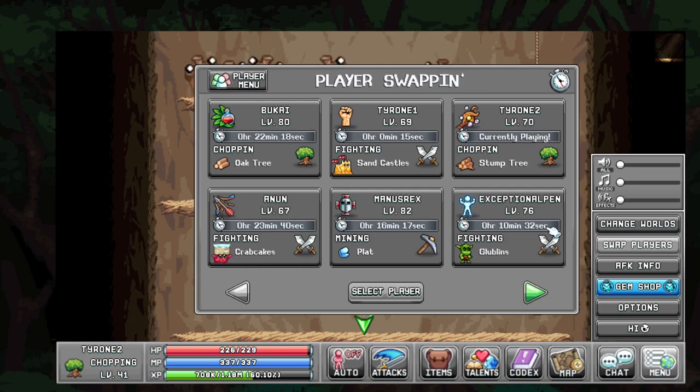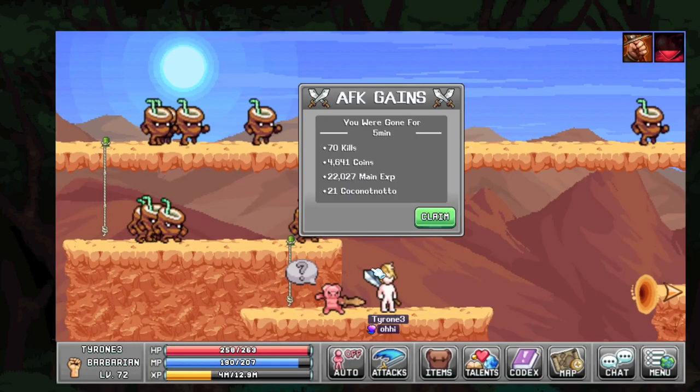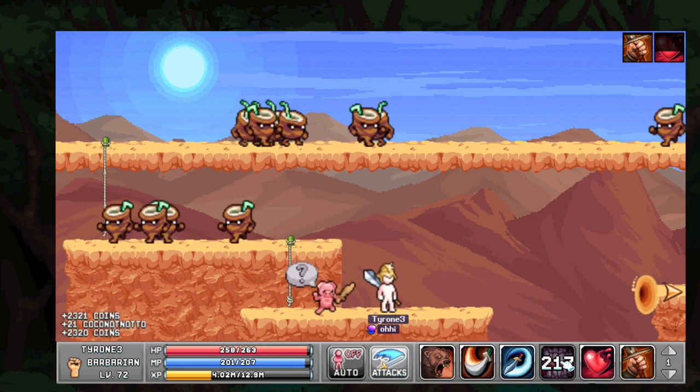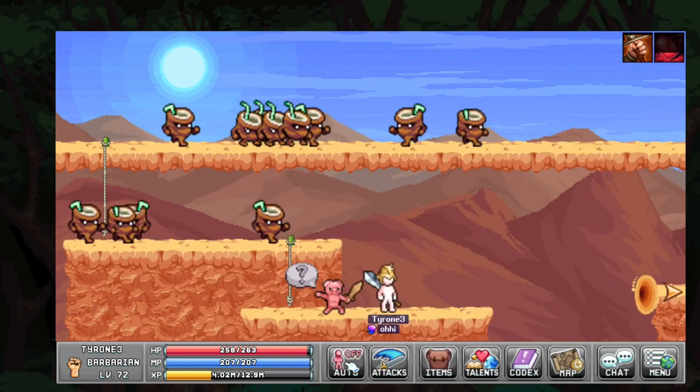To make this a little easier to see — where's my other barb? I used two barbs on here. Let's go to Tyrone 3. If I go down here, you can see that it is a long cooldown — it's about 10 minutes on the actual character.